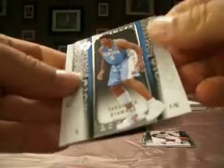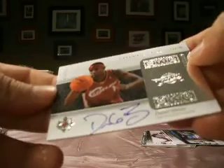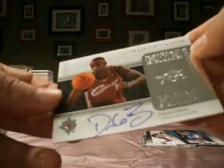Yakuba Diawara — rookie for the Nuggets, goes to Cardman again, and they hit. Daniel Gibson, numbered out of 350, autograph for the Cavs. I've got the Cavs — not a LeBron, but I will take the Gibson. That's pack one.